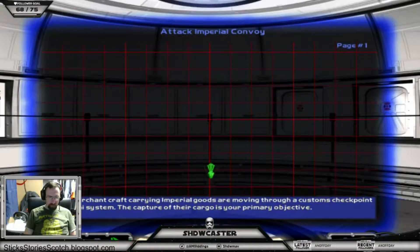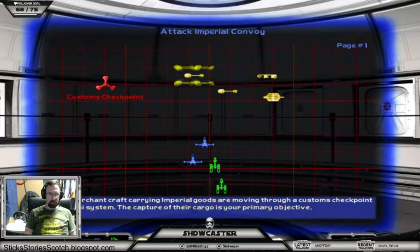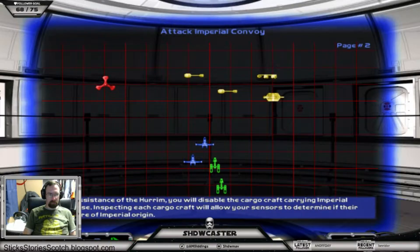Civilian merchant craft carrying Imperial goods are moving through a customs checkpoint in the Nezni system. The capture of their cargo is your primary objective. With the assistance of the Hurom, you will disable the cargo craft carrying Imperial merchandise. Inspecting each cargo craft will allow your sensors to determine if their contents are of Imperial origin. Once the ships are disabled, several Alliance cargo craft will arrive to capture them.